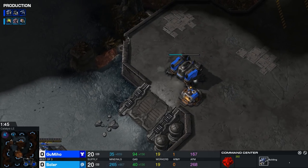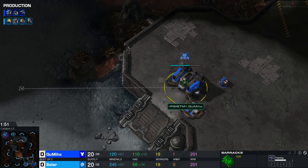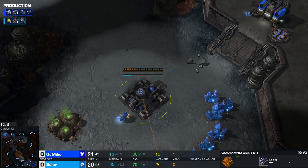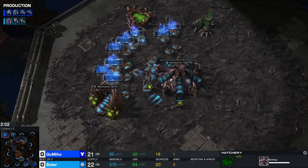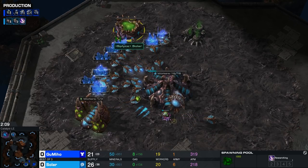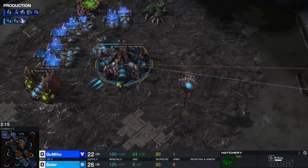Nothing too out of the ordinary just yet. We see Gumiho going for that quick refinery inside of his main base, now adding a barracks, and it looks like a factory will follow very quickly — there we go — after starting up that command center on the low ground. On the other side of the map, Solar is already getting that quick expansion, going hatchery first.